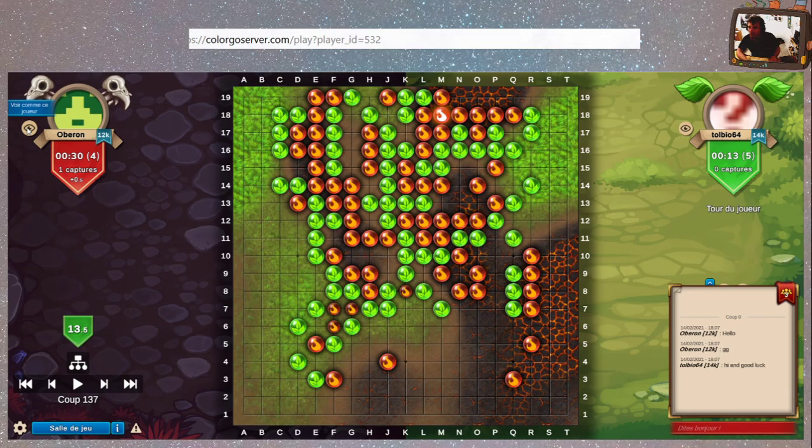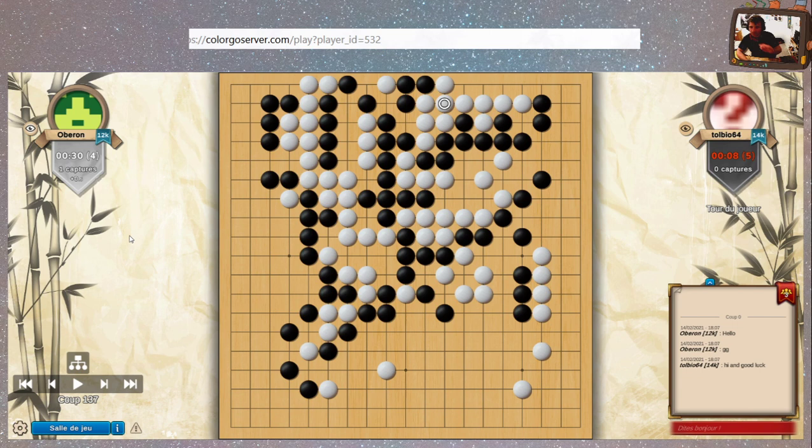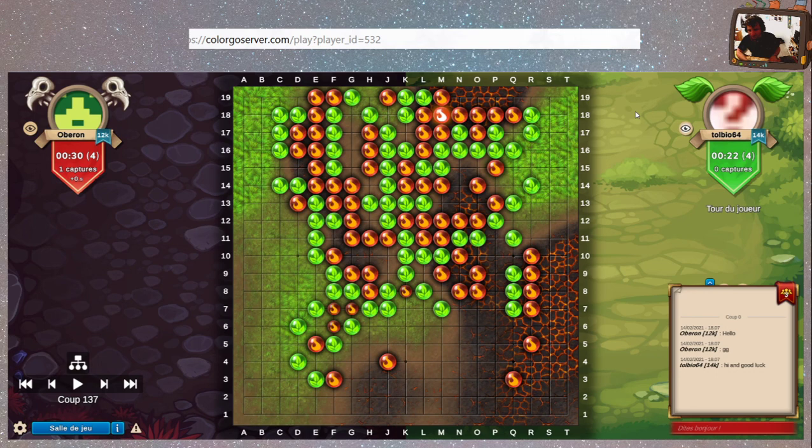On peut aussi s'amuser et voir comme l'autre joueur. Oberon a choisi la version simple. La petite musique change. Attention à ton temps, Tolbio. On peut aussi voir comme Tolbio. Mais moi je sais pas vous, j'arrive plus à voir la partie comme elle est. Je trouve ça extrêmement difficile de comprendre la partie à ce moment-là.